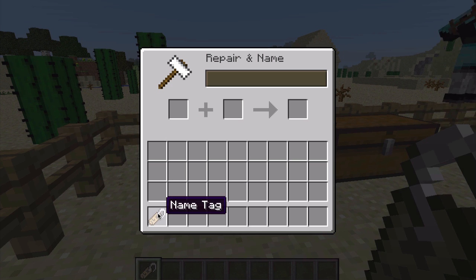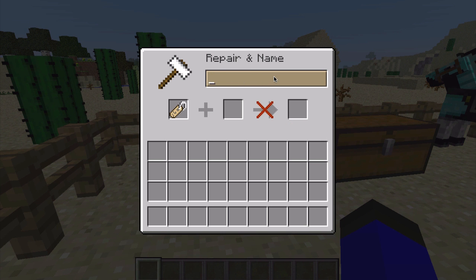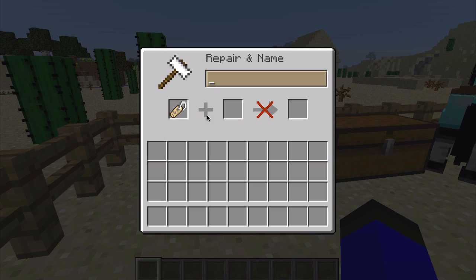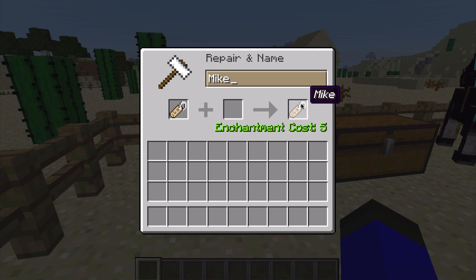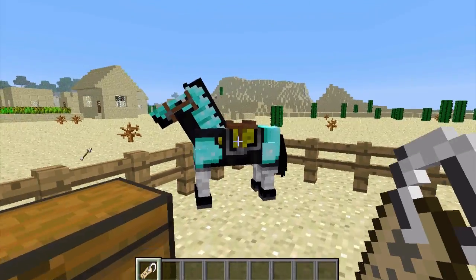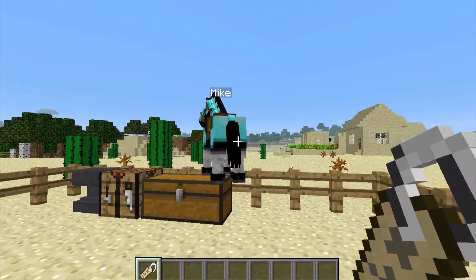Now you can name your animals and pets in Minecraft, and I think that's pretty awesome. What you're going to do is find a name tag in a dungeon, get to an anvil, and type out a name that you want to give your horse or any animal. You can name creepers, you can name your dogs, or anything like that. It does cost enchantment points — for this I'm just going to name him Mike. And there is Mike, your horse is now named.